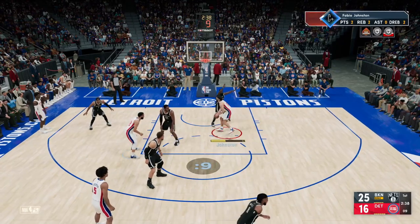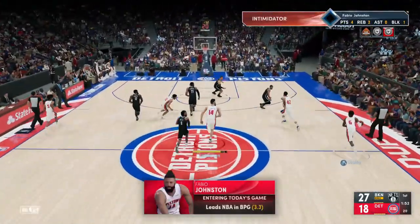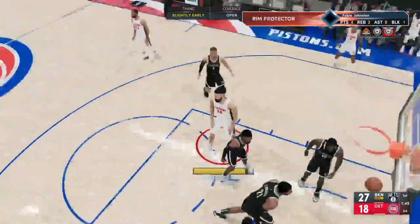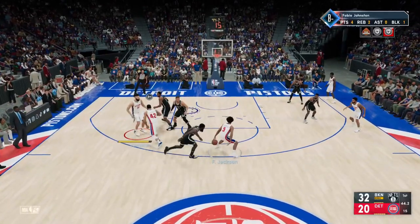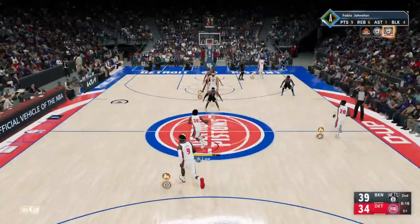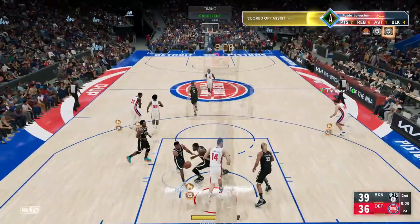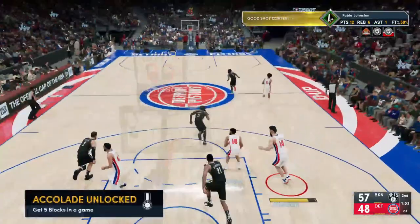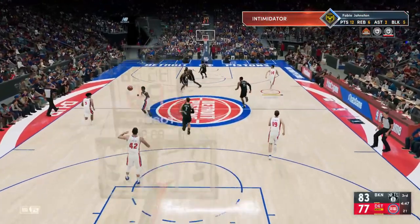The key badges you need as a big man: first, Fast Twitch as high as possible — this gives you faster dunk and layup animations from a standing position. Have it at least gold; without it you'll get blocked everywhere because your animations are too slow. Hall of Fame is even better. Next, Rebound Chaser — have it at least bronze to access new rebound animations. Once you have rebounding around 80, add some vertical and put this badge on bronze for a whole new array of rebound animations that help you get boards over and over.